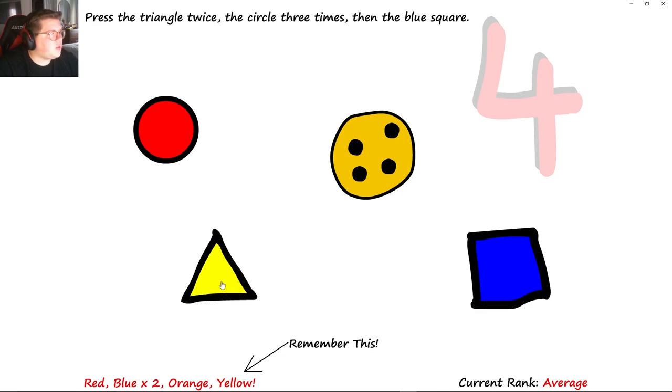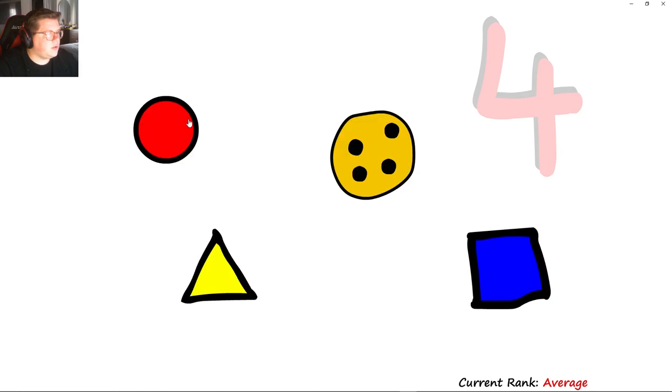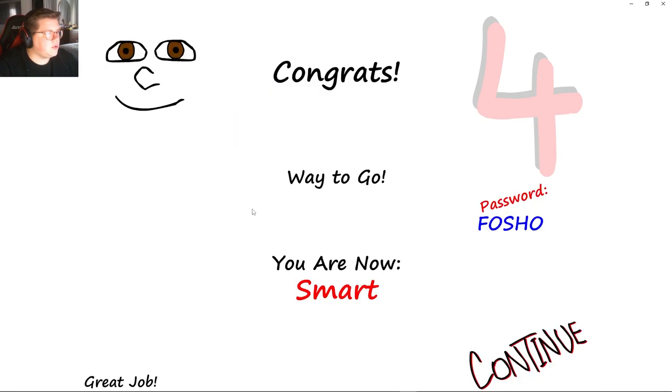Press the triangle twice. It says remember this: red, blue, orange, yellow — red, blue. Red, blue, orange, yellow. The blue is times two. Press the triangle twice, circle three — triangle twice, circle three, blue square. You are now smart. Password: for show.